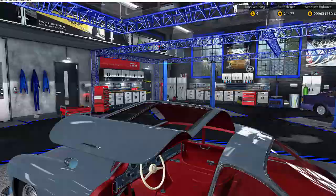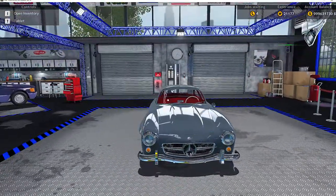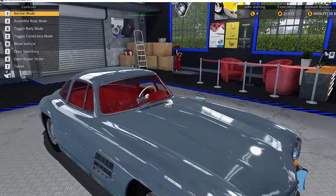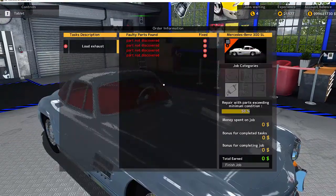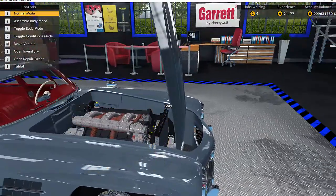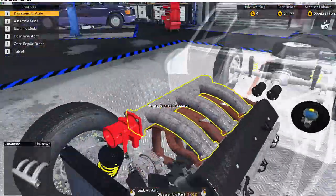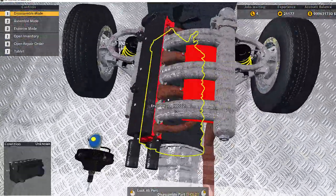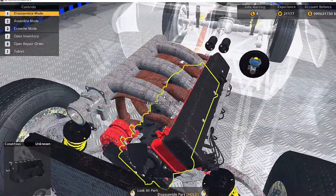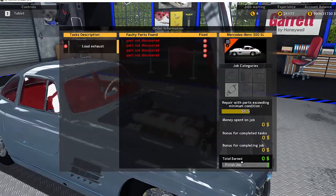Okay so this is the new car right here. This is a Mercedes Benz 300 SL. This baby is the sexiest thing ever. Although it is constructed very strangely indeed. So yeah this is quite the sexy car though. We're just going to send this off away.